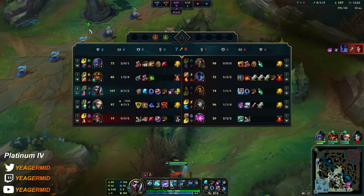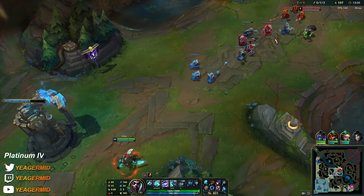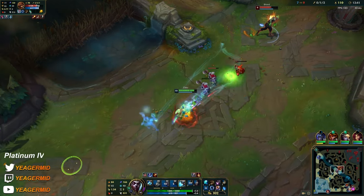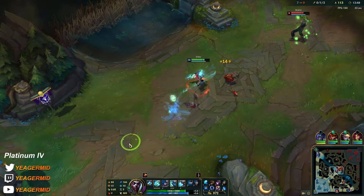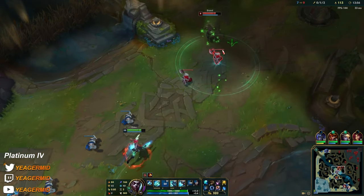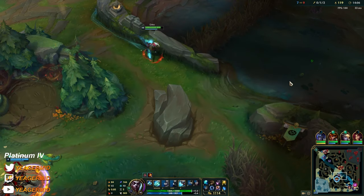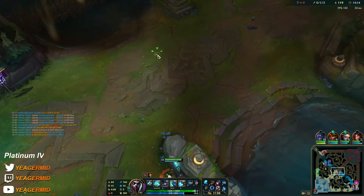This guy we cannot mess with — he's a bit too tanky. These are the type of champs that are used to counter assassins. At least we know his ultimate is down. This is what you want to do all the time, and of course even better when you have the red buff. He's pretty tanky because he's getting HP from this item. We have great wave clear right now, and we have enough gold for the Lich Bane — that's the spike on Ekko.